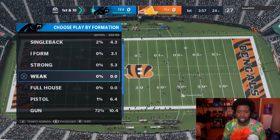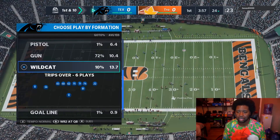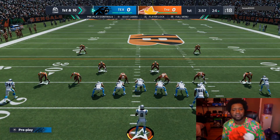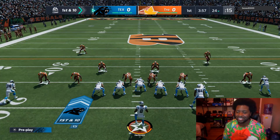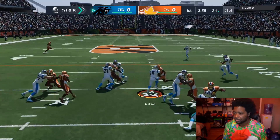Usually I run the same couple of plays, but we've got a new quarterback out here now. Let's come out in Wildcat, throw Lamar Jackson in, and hit this jet sweep. This would be a good time for fast break, but I'm not paying for that — it's so expensive. Kind of punishing me for using a running quarterback.